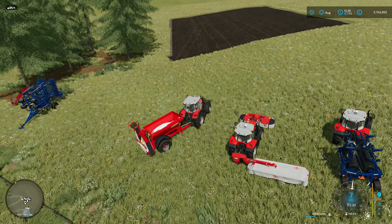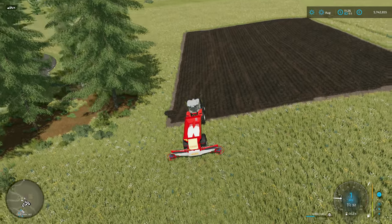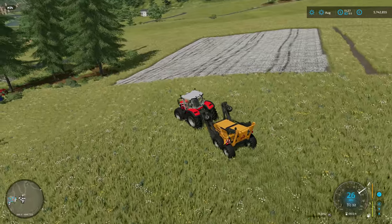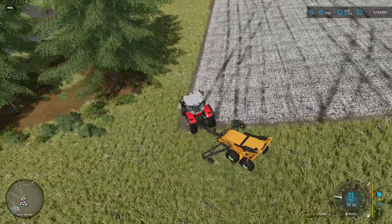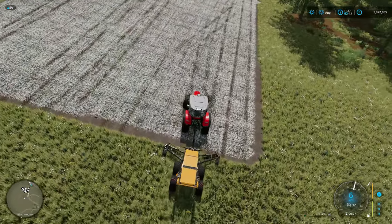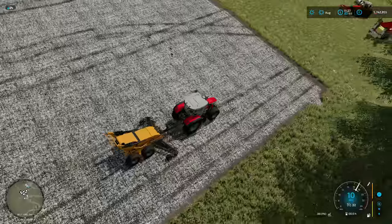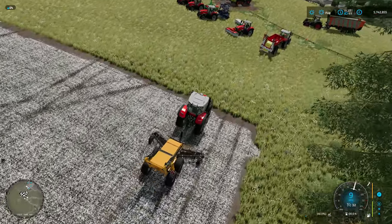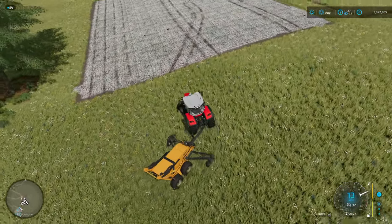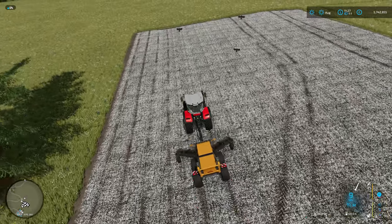The first thing I'm going to do is spread some lime, so let's crack on with that to optimize this field. Right, so lime is all spread and sorted out. Now we're going over it with the stone collector to change it into a cultivated state. It's a little difficult to see the lines because the lime texture doesn't disappear yet, but it will once we start planting. I'll get all the stones picked up and cut back in at the next stage.